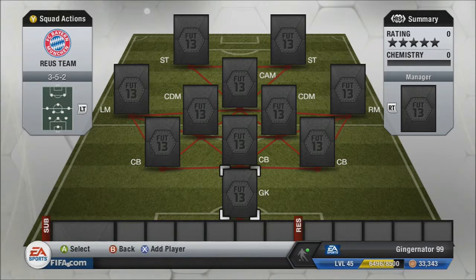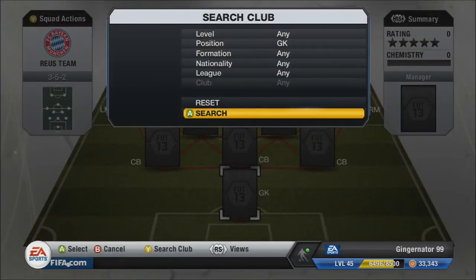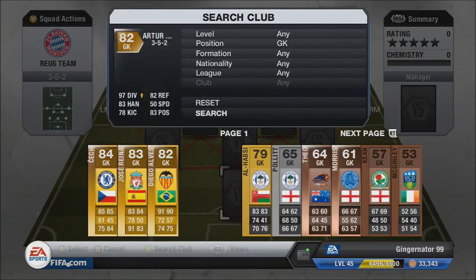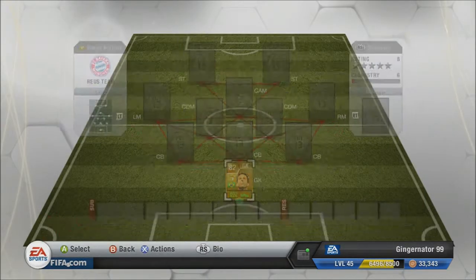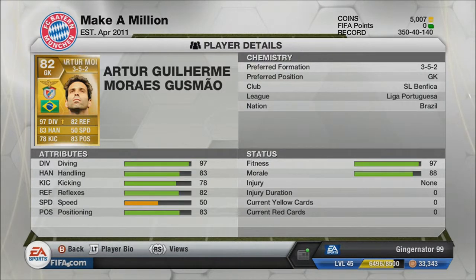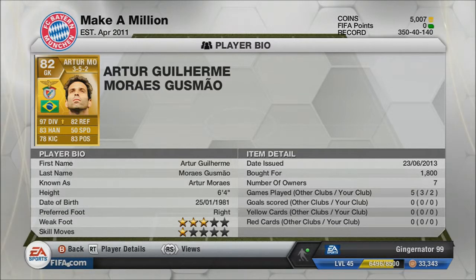In goal we've got — I'm not sure how to pronounce this — Artur Moraes or something like that. He's got 97 diving (upgraded), 83 handling, 78 kicking, 82 reflexes, 50 speed, and 83 positioning. He's Brazilian and plays for Benfica in the Portuguese league. He's a really good keeper.